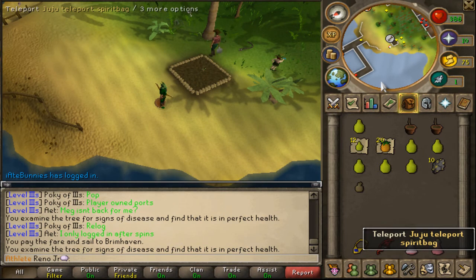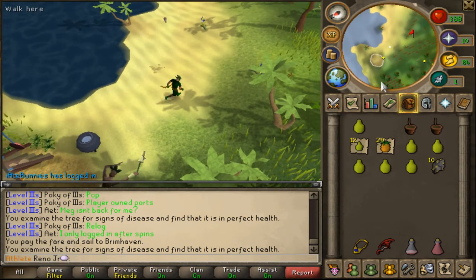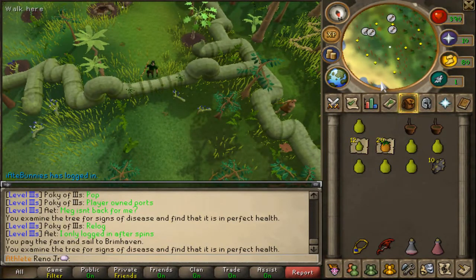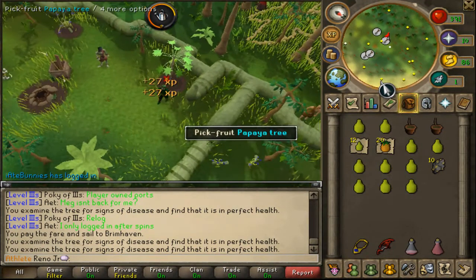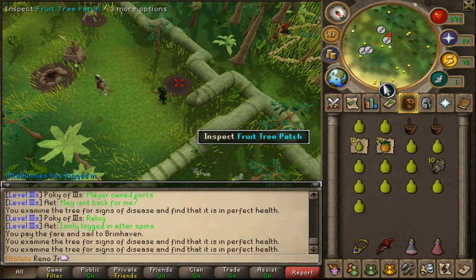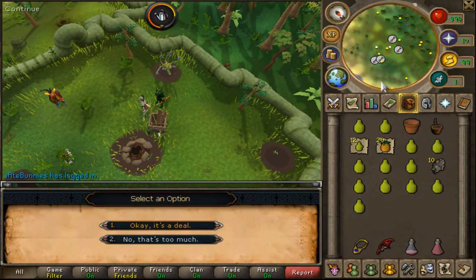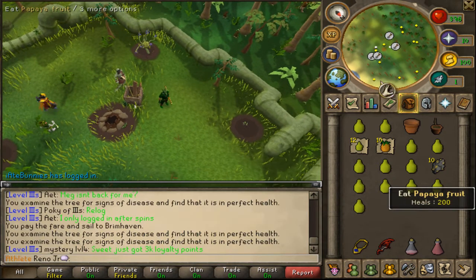Next thing you're going to want to do is teleport with your Juju Spirit teleport bag. It will take you to the Herblore Habitat area. You're going to want to run south and there's also a fruit tree patch right here. There's one little trick with this patch — it's very easy to accidentally not pay the zombie farmer to protect the tree. When he asks you to give him the items, say it's a deal, but make sure you finish the chat all the way until he says 'Ergud, me look after Pacino.' Then it's actually protecting you. If you don't go through the full chat, it won't actually protect it.